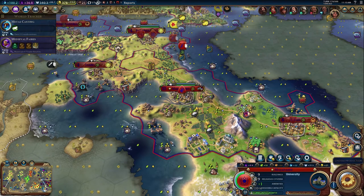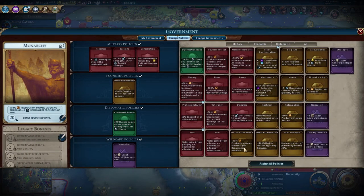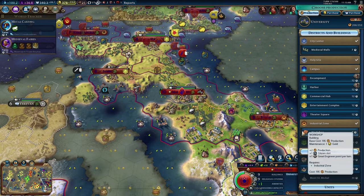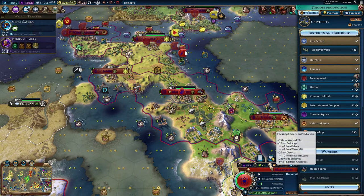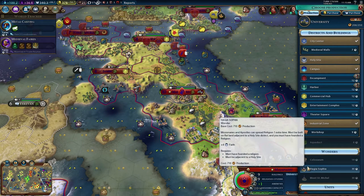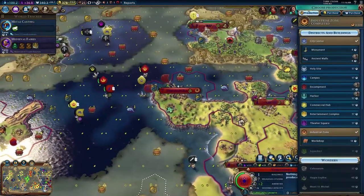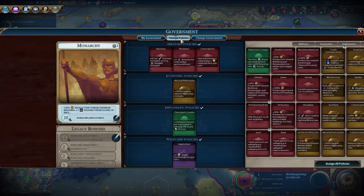I don't know that these wonders are going to be worth it for us right now. Wait - if we change the policy and grab 15% extra production, let's do some math. That's going to get rid of one of my rice which is depressing. However this is 710 production, we are producing 23, 15% of that is about 3, so we'd be doing 26 instead of 23 - which would knock off maybe four turns, so we're talking 29 turns. I just don't see that being worth it.